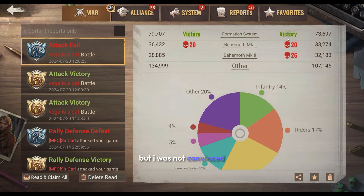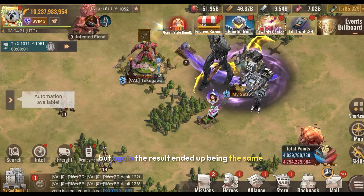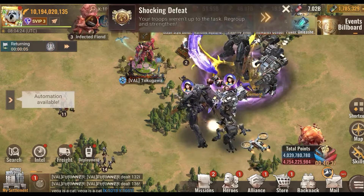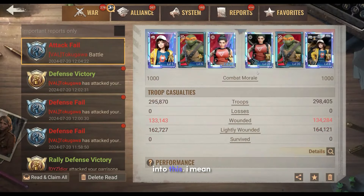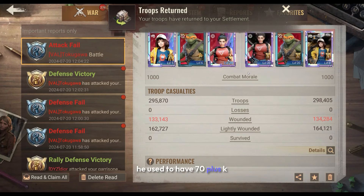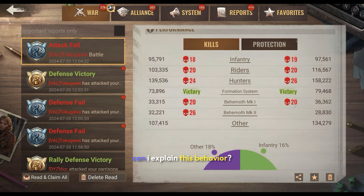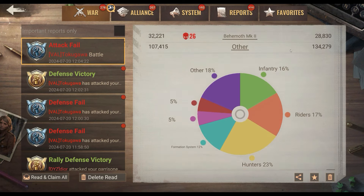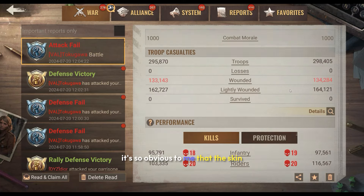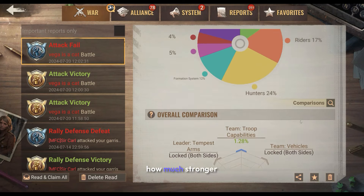I was not convinced and had to repeat the test again, but the result ended up being the same. So clearly the skin did contribute to this. I mean, he used to have 70-plus-K survival — now he has nothing, now we are equal. And this already happened because I unlocked the skin. Can I explain this behavior? I don't think I could. But it's so obvious to me that the skin has made the behemoth stronger. How much stronger?